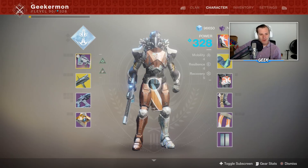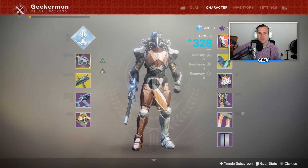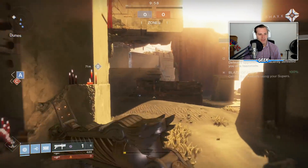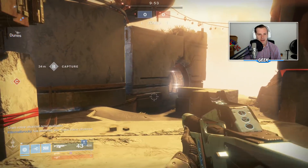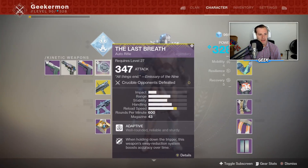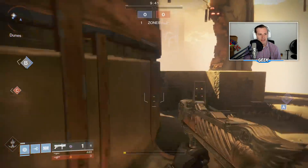Yo, what is going on you guys? This is Mike, or Geekermon, and welcome back to another Destiny 2 video. So today we are using a heavily requested weapon, the Fighting Lion, after the Warmind update. I'm excited to bust this grenade launcher out. I haven't used the Fighting Lion in a long time. Brought it out of the vault, thought we'd use it today.